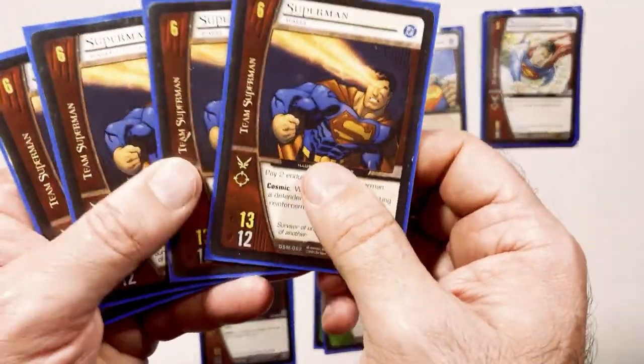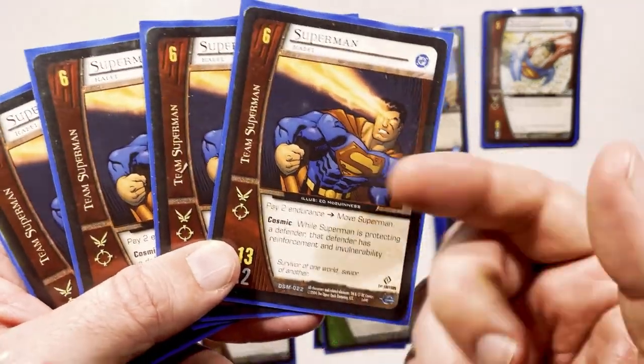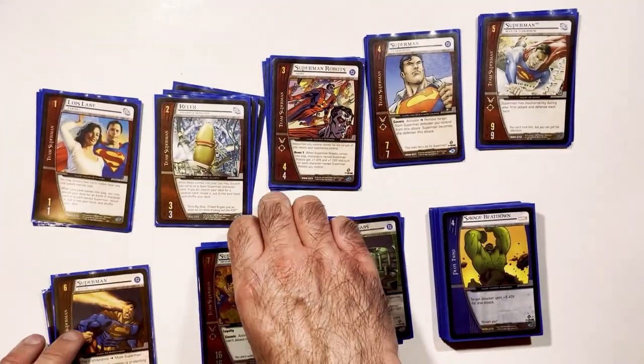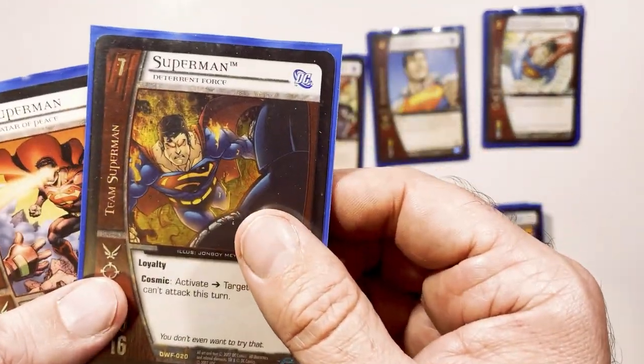Turn six is Kyle Superman — cool art with the heat vision. Turn seven, you should have won the game by now, but maybe not. We also have Avatar Peace as a turn force option.